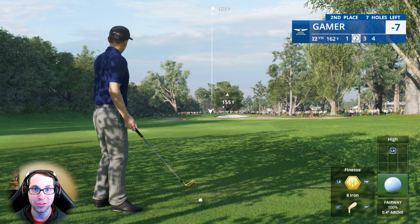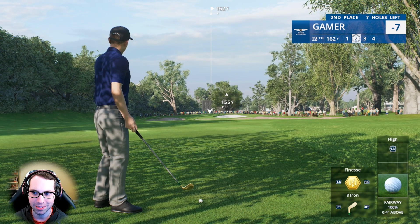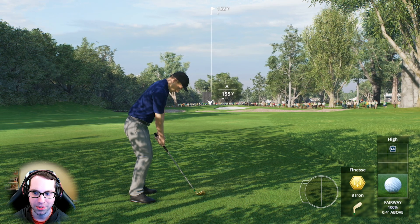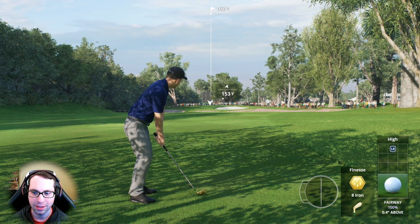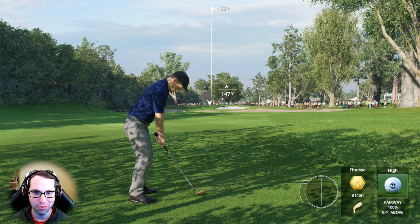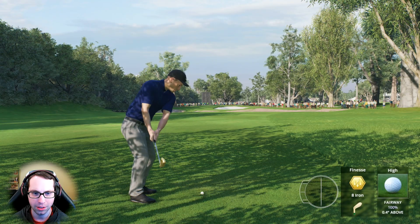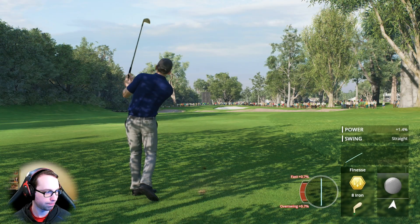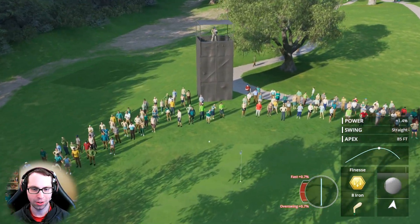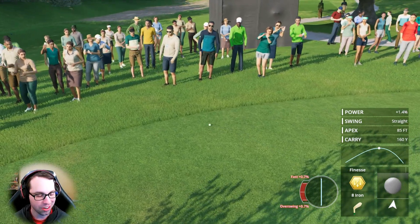I barely ever do it in 2K23 either — it's just not my play style. 162 down the slope, full loft on it, aiming at about 47. How much to the green? 130 — plenty of green to work with. That wind needed to take a bit more off of that — landed on the green but was never going to stop.